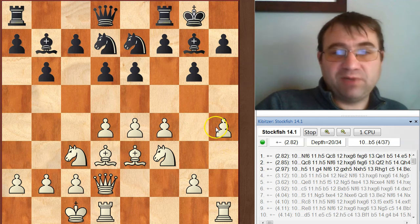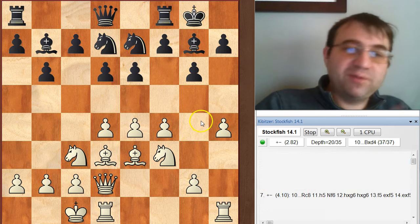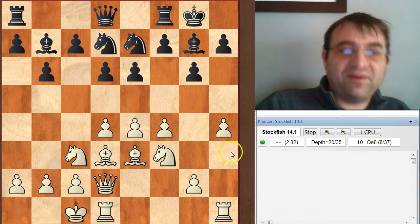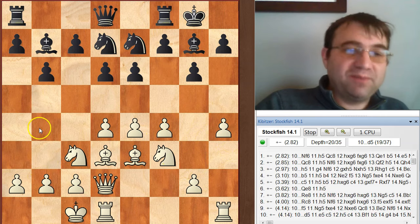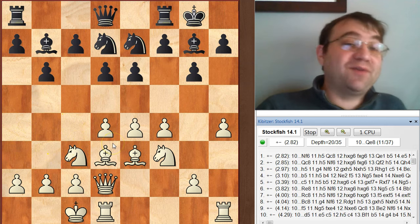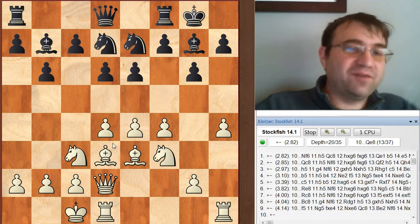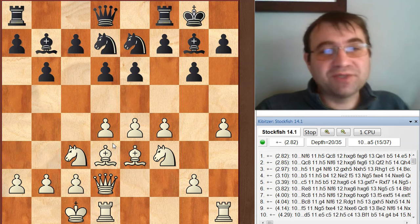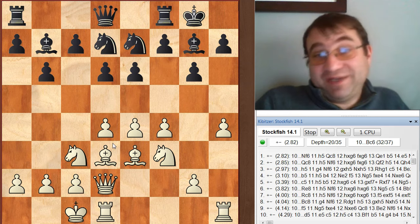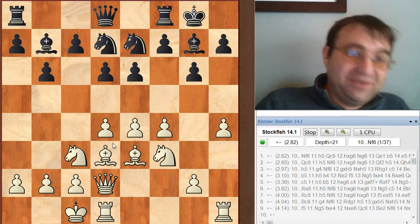Now that we've developed all other pieces - knights, bishops, queen - and gotten our king to safety, we have to develop our last piece: the rooks. We develop our rooks by creating some sort of central tension to create an exchange. In this position there are really only two ways to do it without making our position significantly worse. If we play e5 and they play d5, that's bad for us. So we either need to play h4, h5, or something like g4 and f5 to open the position for our rooks. The h-pawn thrust is the safest because when you push an h-pawn it only weakens one file - the g-file - whereas pushing a g-pawn weakens both the f-file and the h-file.